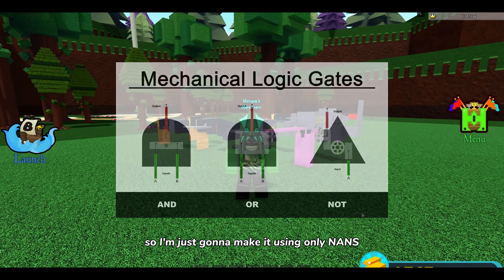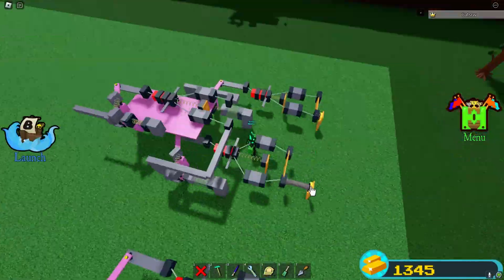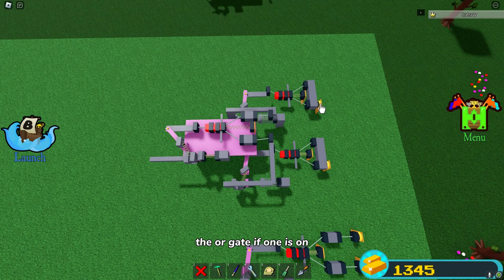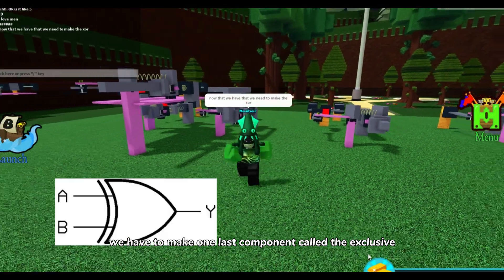You may be wondering where the OR gate is. The OR gate has collision issues if built mechanically, so I'm going to make it using only NANDs — this is going to be painful. The OR gate: if one input is on it'll be on, and if the other one is on it'll also be on. Now we have to make one last component: the exclusive OR gate, or XOR gate.